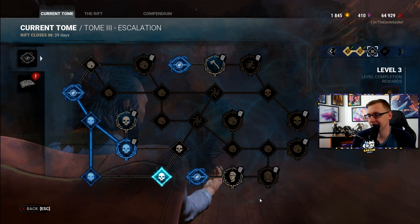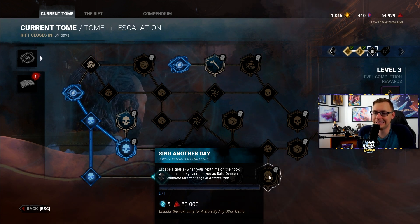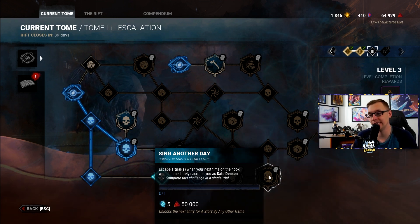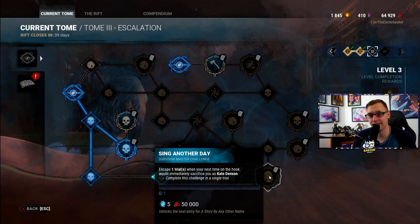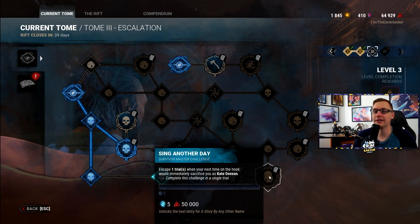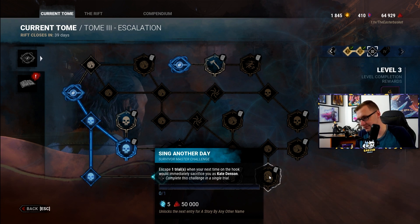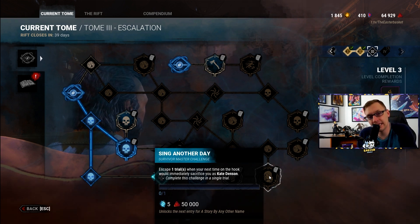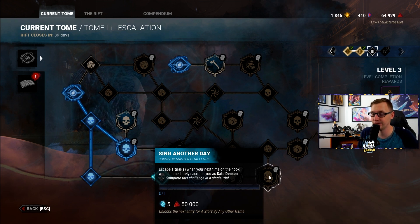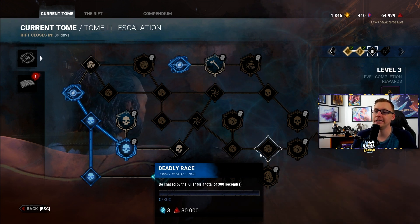Sing Another Day: escape one trial when your next hook would immediately sacrifice you, as Kate Denson. This essentially requires you to be on your second hook, survive getting unhooked without being tunneled, and then escape. Again, I'll say bite the bullet — use a key if necessary. A group is the easiest way, but if you don't have a group take a key. Even better, take Plunderer's Instinct and leave the key in a chest until you've been hooked a second time so the killer doesn't tunnel you for having it.